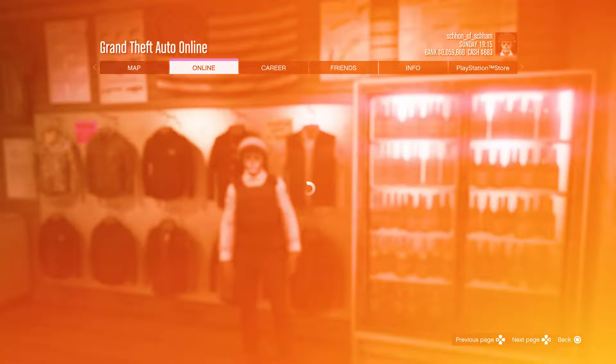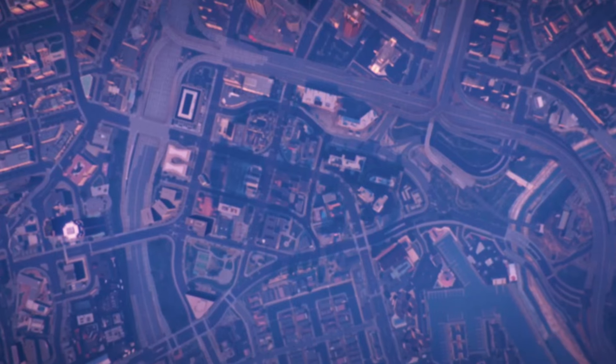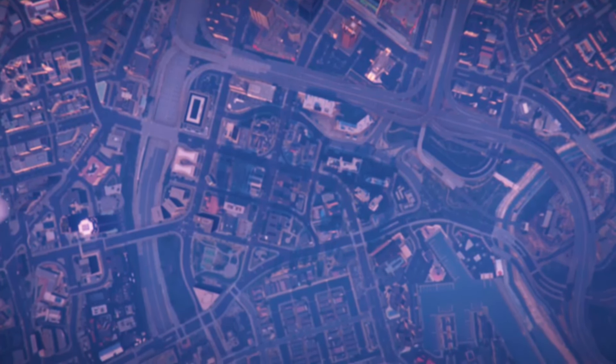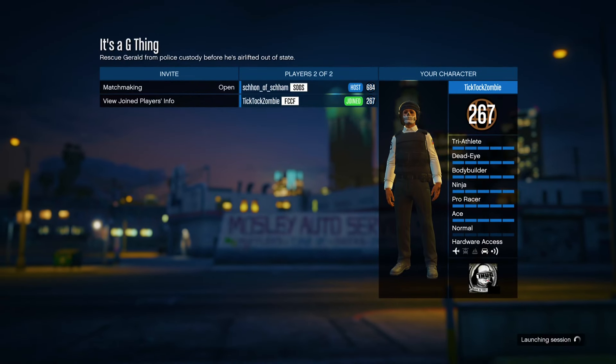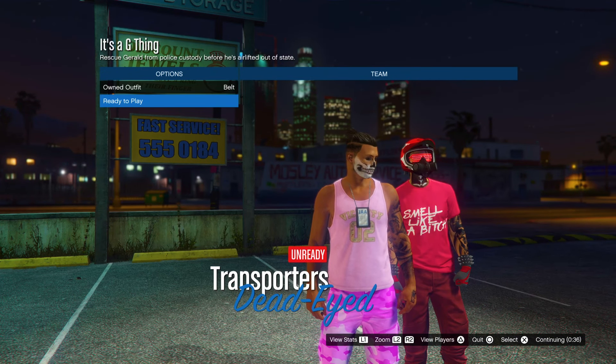Once you guys have found an outfit with the belt that you do like, bookmark the job that I'll be leaving in the description down below. Then pause the game, go to online jobs, play jobs, bookmarks, missions, and start up "It's a G Thing." Once you do load into that mission, send the clothing theme over to player owned and then invite a friend or random to join the mission.